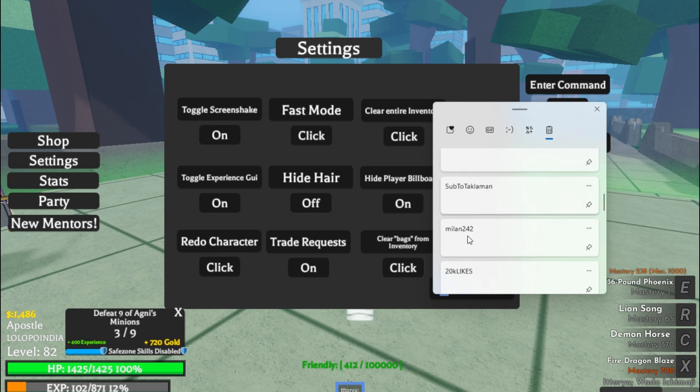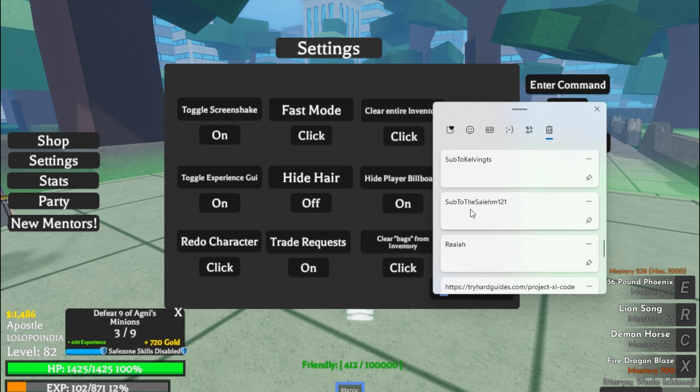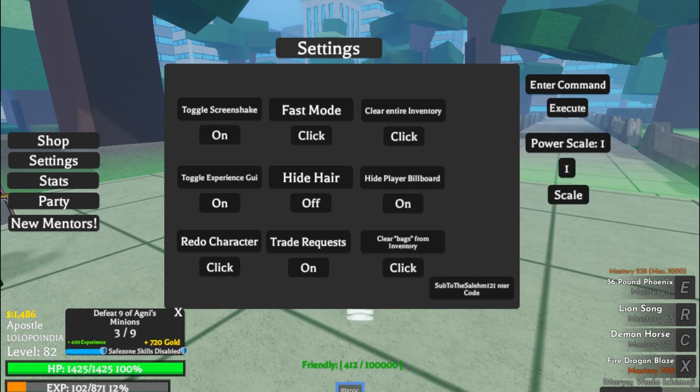The next code is 'sub to the salim 121'. This is also a working code — 'salim 121'. You can use this code, guys.